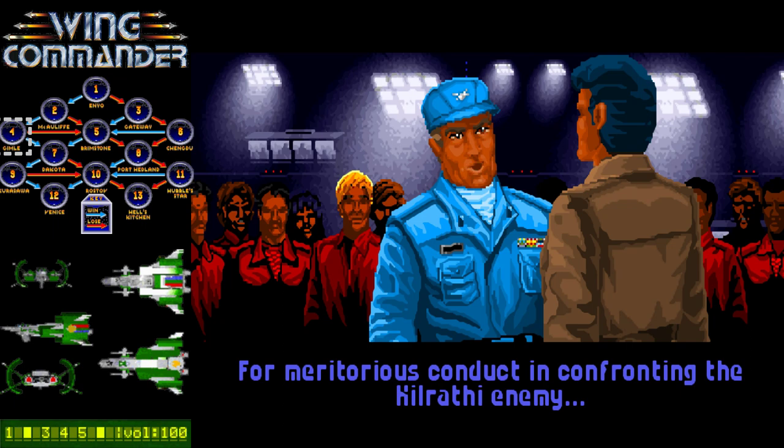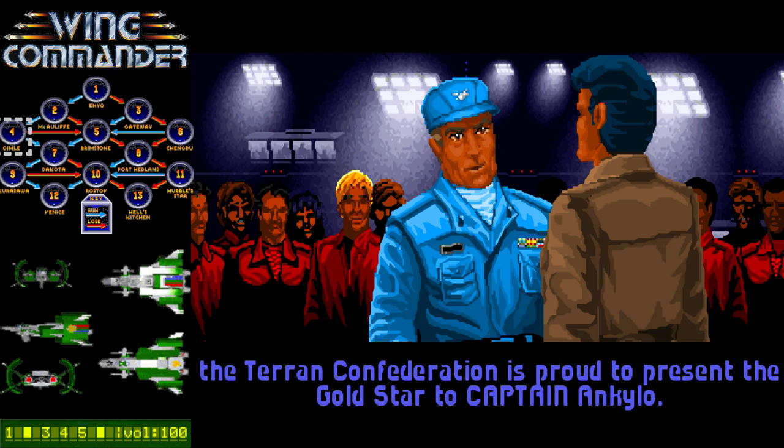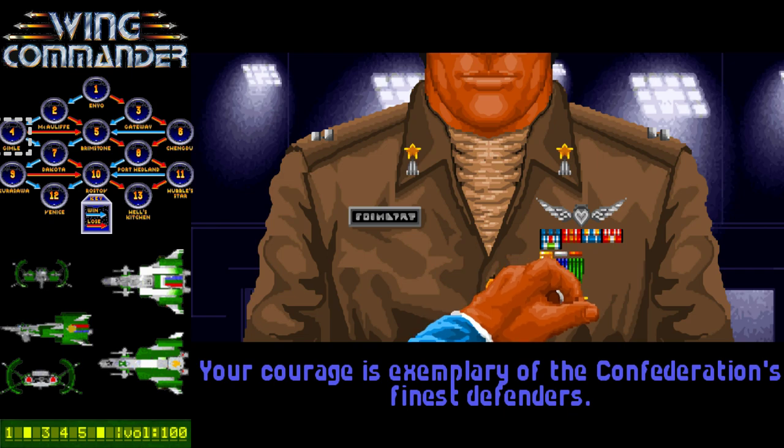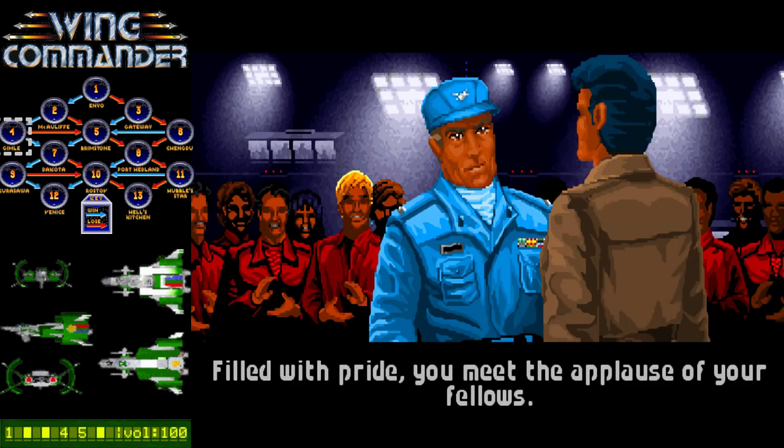Hangar deck — award time. For meritorious conduct in confronting... in the Ghibli system... the Terran Confederation is proud to present the Gold Star to Captain Anculo. Man, we're playing on easy mode now. You get a Gold Star for just doing your normal job — don't have to destroy any lorries or five waves of enemy ships, just kill a couple Jalthi. According to Angel, you have a 34% chance against one Jalthi. Anyway, we did destroy three, so I guess we're pretty awesome.